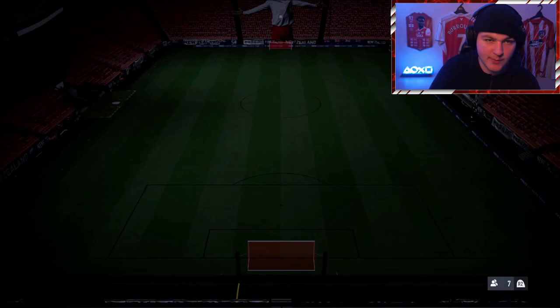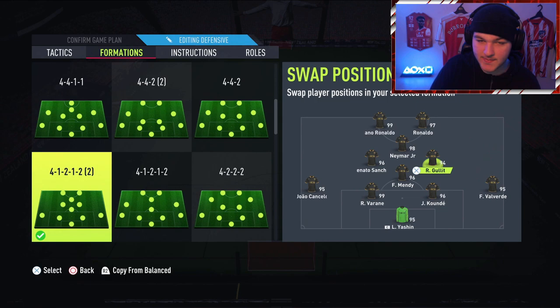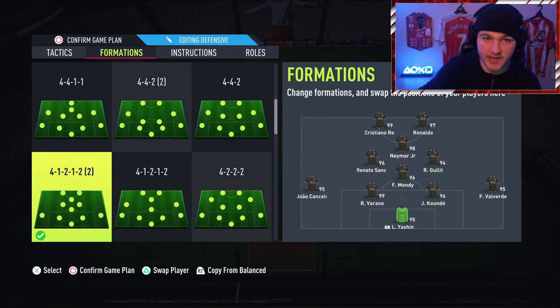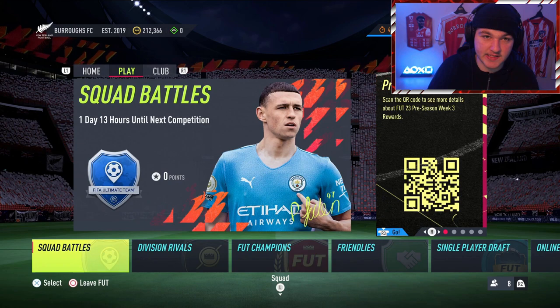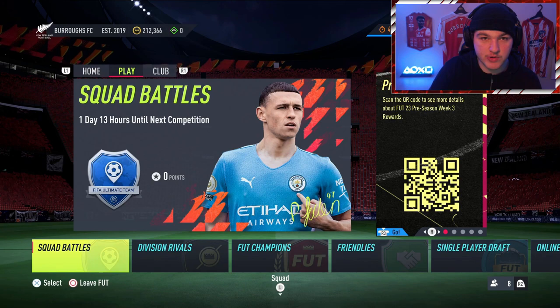Depending on your formation — for example I play a 4-1-2-1-2 narrow — you could play Ribery over R9, Defrel over Neymar, and Ikone at center mid over Hullét. The key point is having a Serie A player on the pitch to score goals with. You can sub Defrel and Ikone off if you wish, as long as a Serie A player remains on. These three players together will cost you no more than 5,000 coins. If you completed the Pogba Showdown SBC, French Serie A is obviously perfect for you.